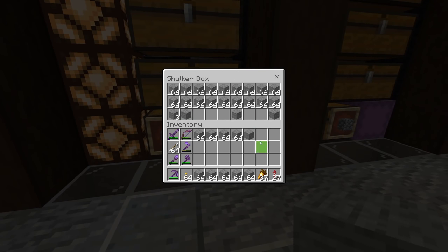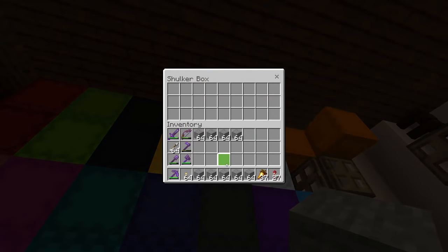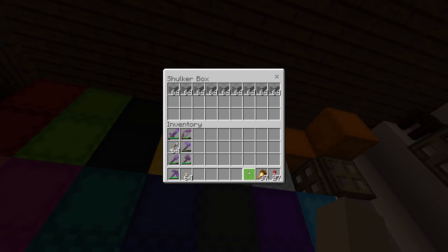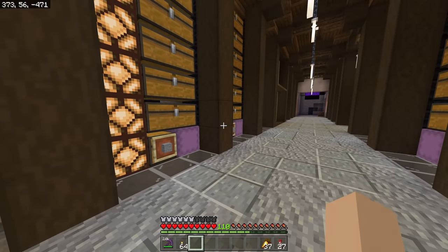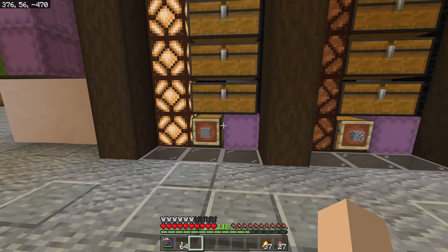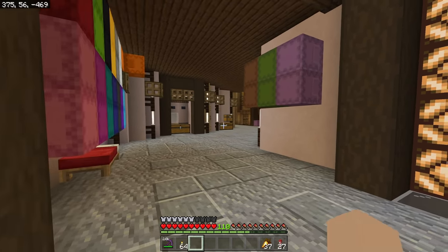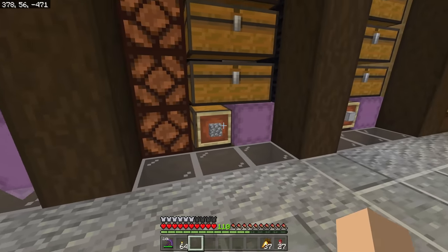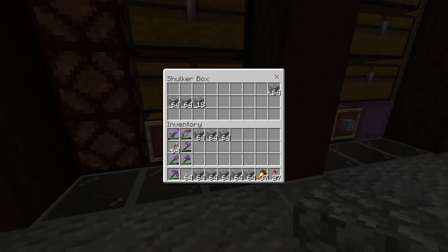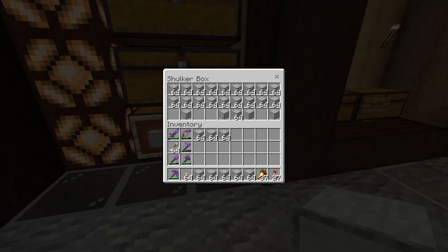Speaking of stones, we'll start with grabbing those. I don't feel like we need to include stairs and slabs and all those things because we can just make those as we go and sort them back into the system, which saves space. I don't really use stone a ton - mostly for crafting different things - so we'll just grab a row of stone, a row of cobble because we use cobble, and then a row of these two. That way we'll have kind of one of everything.